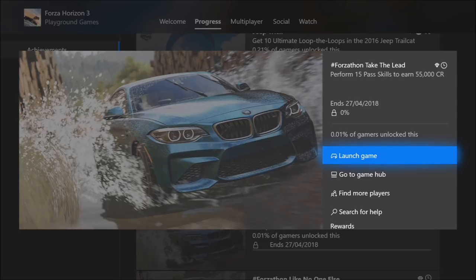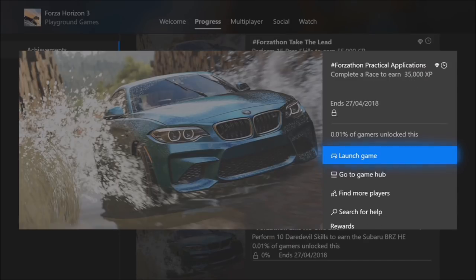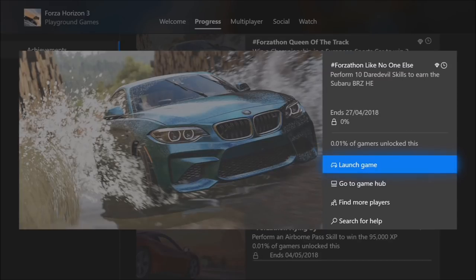The first challenge is called Take the Lead and wants you to perform 15 pass skills to earn 55,000 credits. The second one, called Queen of the Track, wants you to win a championship in a European sports car to win three wheel spins. The third, called Practical Applications, wants you to complete a race to earn 35,000 XP. The final one, Like No One Else, wants you to perform 10 daredevil skills to earn the Subaru BRZ Horizon Edition.